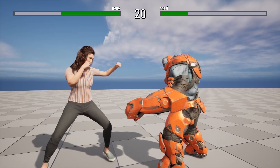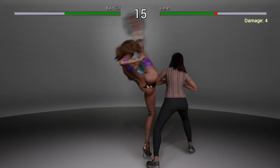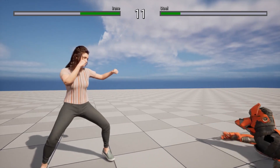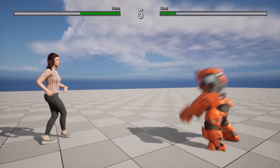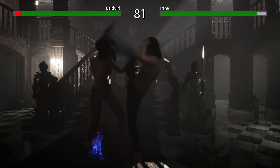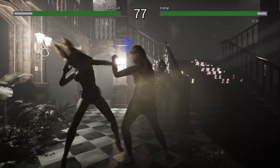In this demo video you can see a character imported from the Dust3D studio — the girl with tattoos — and also a couple of free Paragon characters. The engine supports 2.5D and 3D game modes, so depending on your needs you can implement either a Mortal Kombat or Tekken style game.